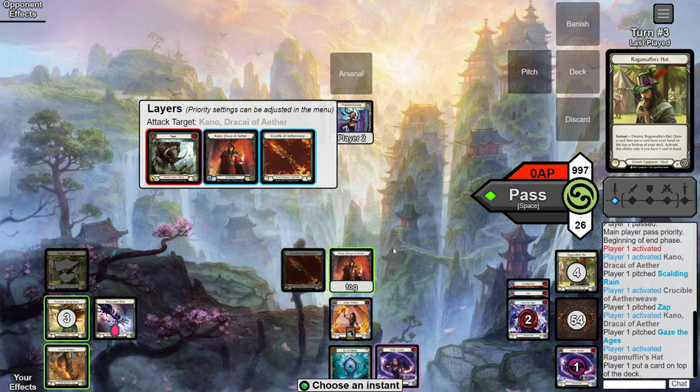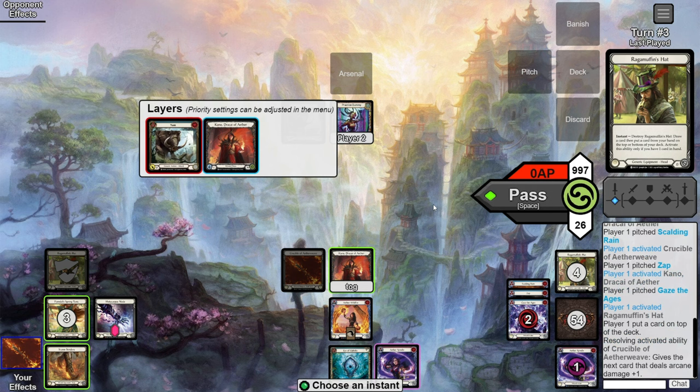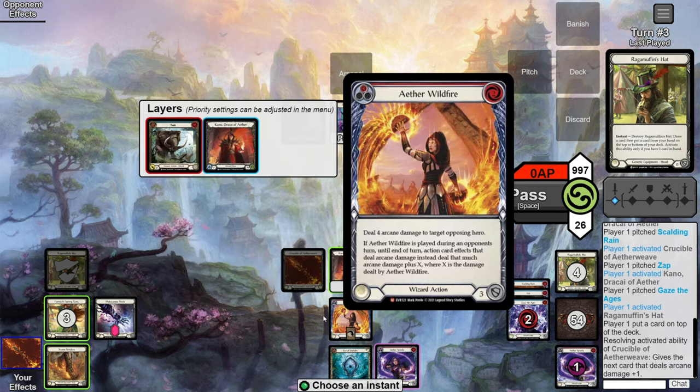We banish the Spindle and let the Crucible resolve. Once you're in the spot with your banished Spindle, a blue in hand, some floating resources, and a Kano on the stack, just count up your resources. We've got two floating, three in hand, and one from Tunic — six all up. We need one for Storm Striders, two for Wildfire (that's three), and then Spindle makes it five. We've got one floating spare — pump that into Metacarpus on your Wildfire.